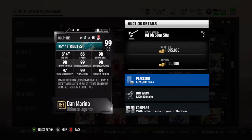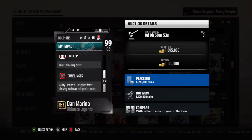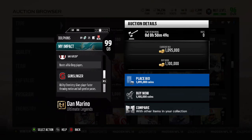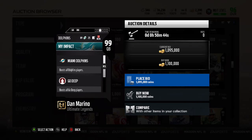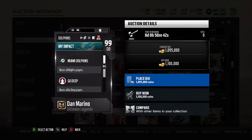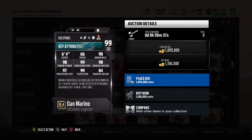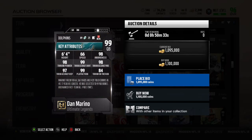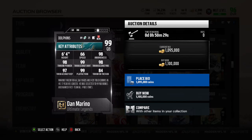99 play action, 84 throw on the run. He's got the Gunslinger. Some people say the Gunslinger — like for Mike Vick and stuff — is flawed. I'm not really sure. That is something I haven't tried for myself. But I know some people have been hitting their offensive line because of the Gunslinger when throwing. So I don't know if the Gunslinger is as good as people think it is. But if you guys have tried the Gunslinger, let me know in the comments down below, because that is something big.